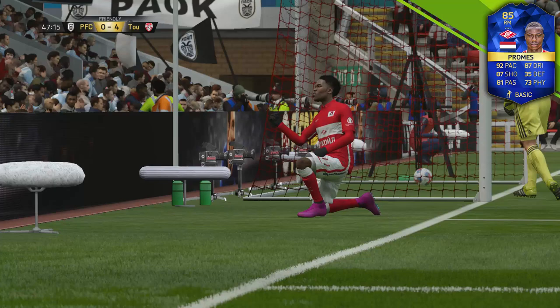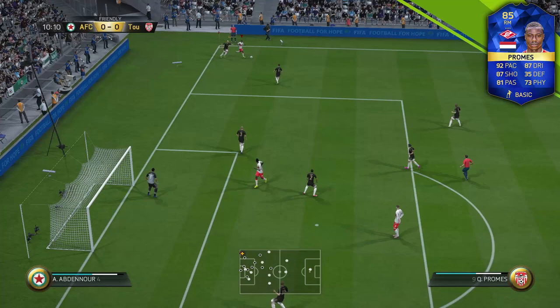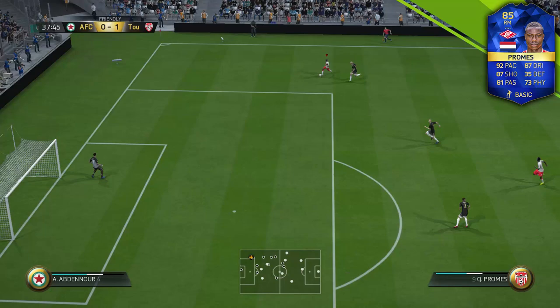The best thing about his passing is his crossing — his deliveries are absolutely brilliant. Look at this assist: a good bit of wing play, Promes showing some very good strength, pace, and balance, keeps in, and then a very nice left-footed weak foot delivery into the box sets up a goal for Danny Welbeck. One thing I wasn't so impressed with was his positioning — at times he was at right back instead of right wing, which was a bit annoying.